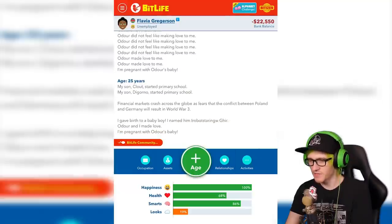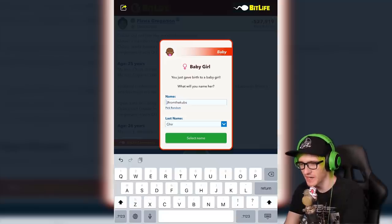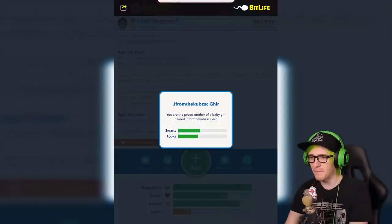A, B, C, D, E, F, G, H, I. J from the Cub Scouts. I don't think I can fit it all. I know it's not how you spell it — I know it's actual J, but that's the first thing I think of. There we go. Fabulously fertile.